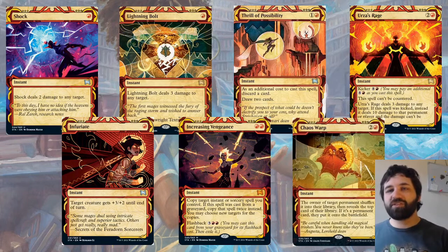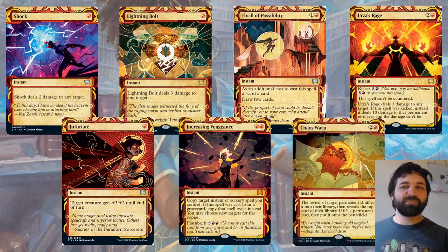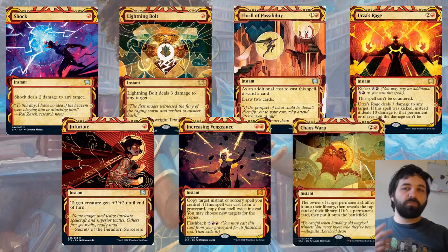Then Urza's Rage — two and a red, kicked for eight and a red, so twelve mana total. Can't be countered, deals three damage to any target. If kicked, deals ten damage to that permanent or player and the damage can't be prevented. Twelve mana to do ten damage is quite a lot; I don't really expect to see that happening a lot. But Prismari does have a few ways to create treasures to get these bigger spells out, so it is possible.